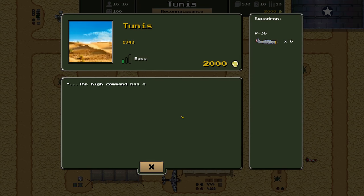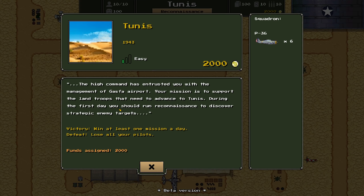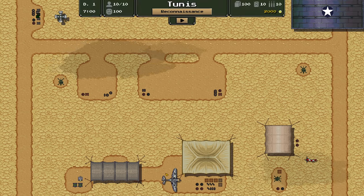Here is our airfield. Tunis, 1943. We have 2,000 renown. The High Command has entrusted us with the management of Gosfa Airport. Our mission is to support land troops advancing to Tunis. During the first days, we should run reconnaissance to discover strategic enemy targets. The victory conditions are to win at least one mission a day, and the defeat conditions are to lose all your pilots. We have six pilots and six P-36s on this airfield, so hopefully we don't lose all of those.